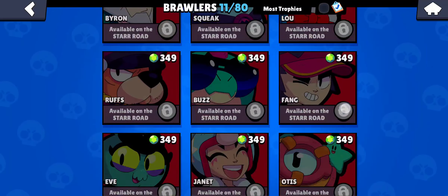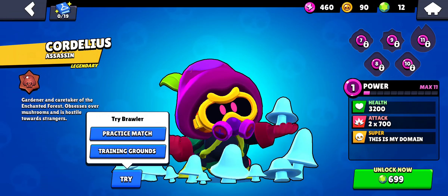As you press the Try button, you have two options: Practice Match or Training Ground — it's your choice. Press the one you want to go with, and then enjoy trying the Cordelios Brawler.